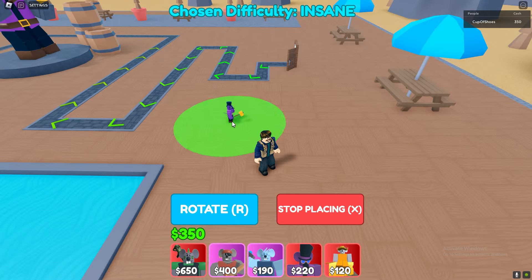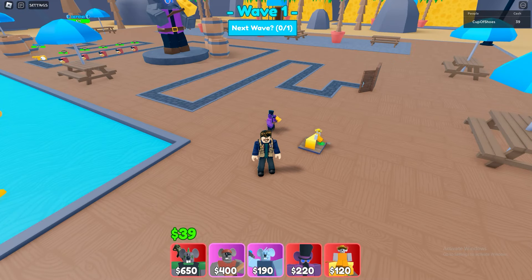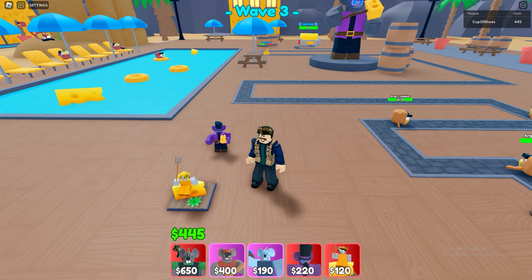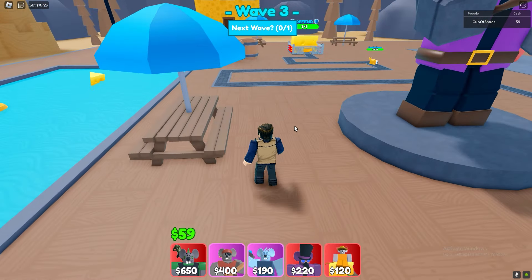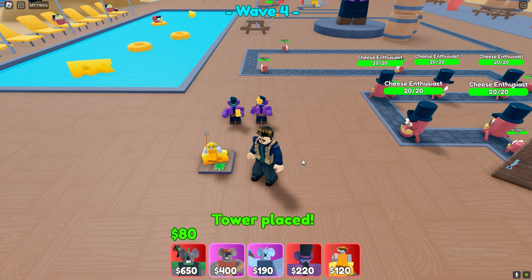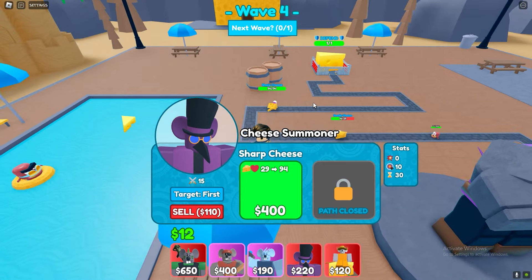Let's start the tutorial. So first, just place a cheese summoner and a farm. And then just save $400 for the cheese summoner upgrade. Now when you have that done, place a cheese summoner and a farm. Now upgrade the cheese summoner to match the other one.